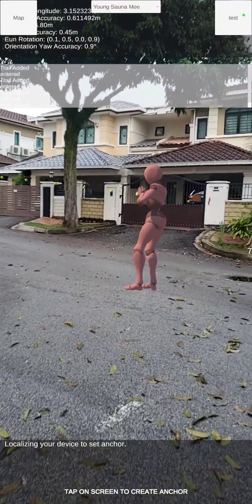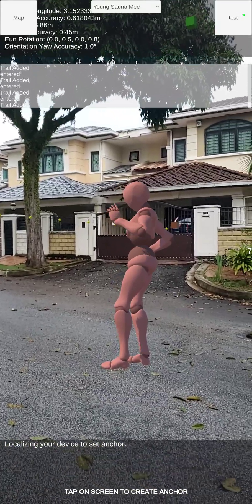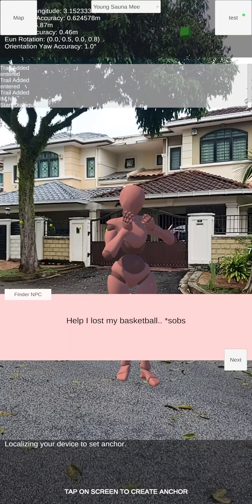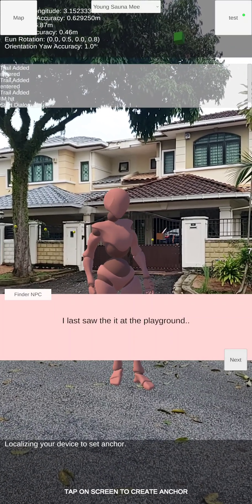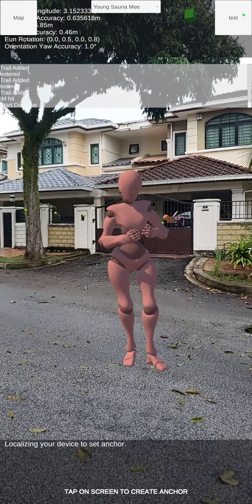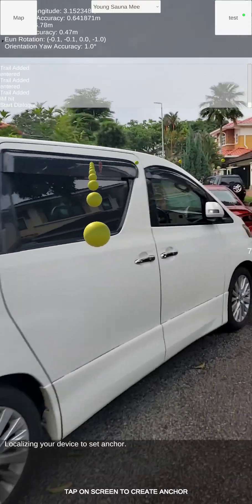I reach the second NPC. This NPC is actually a finder NPC. As you can see, it's crying. It says it lost its basketball and we last saw it at the playground. That's where we are heading now, so just continue to go to the playground.